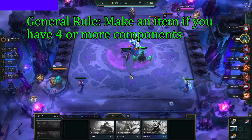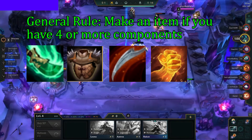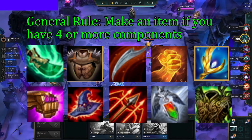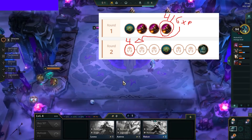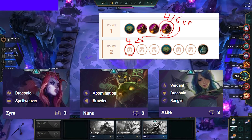Once we have our opener, we need to make items. As a general rule, we want to make an item if we have 4 or more components. Items that are strong early and transition well into Draconic late game are Shojin, Bramble, Dragon's Claw, Hodge, Archangels, Jeweled Gauntlet, Death Cap, Hurricane, Redemption, and Warmog's. Since we want 3 Draconic as early as possible, we always pre-level to 4 on Stage 2-1 to get access to 3-cost champions. We need Zyra and Nunu for this comp, and getting an early Ashe can also enable 3 Draconic.